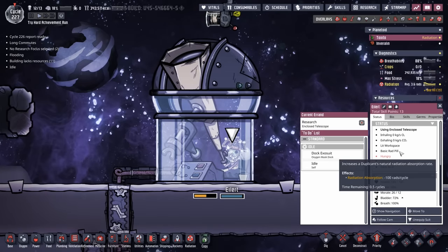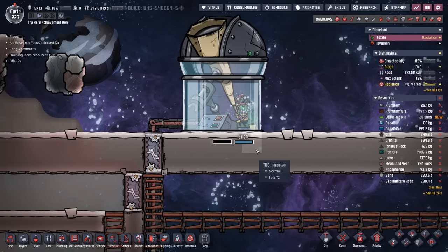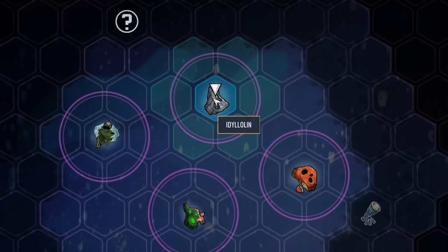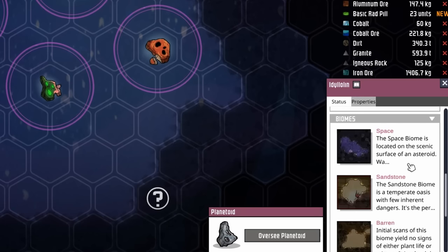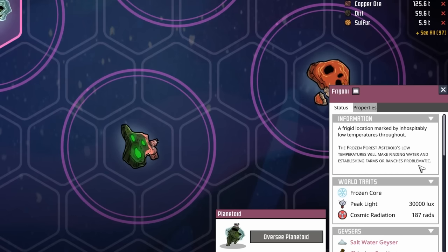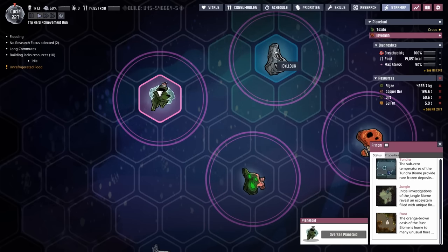Eilart's been hard at work and has had their dose of basic rad pill, but even that is not enough to prevent all the radiation. Their current exposure, even inside the enclosed telescope, is 188 rads per cycle — makes me wonder, if there's a basic rad pill, where's the advanced rad pill? But they're going to be fine. For their hard work, we've discovered two more planetoids. We've discovered Eidolonin, a desolate planetoid packed with minerals and oil — it has an infectious polluted oxygen vent, a cool steam vent, and its jungle biome has the mighty Draco. The other planetoid is the Frozen Forest: it has a frozen core with lots of water, a saltwater geyser, a cool slush geyser, a hydrogen vent, and also a jungle biome. Both of these planetoids are options for us.